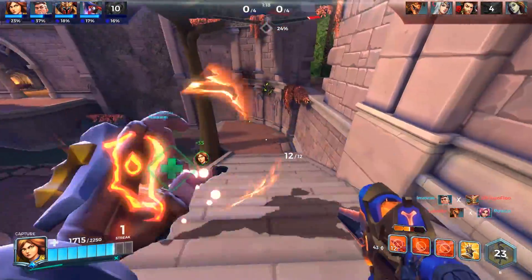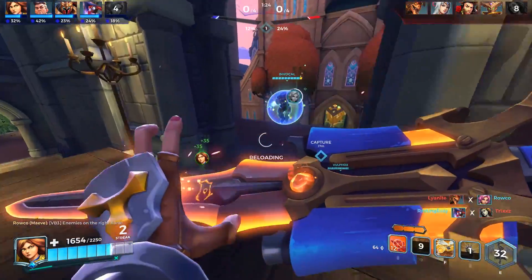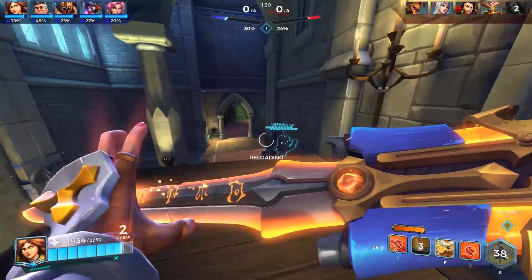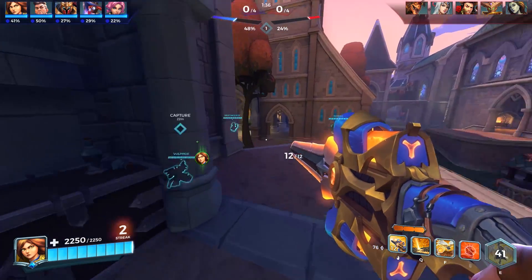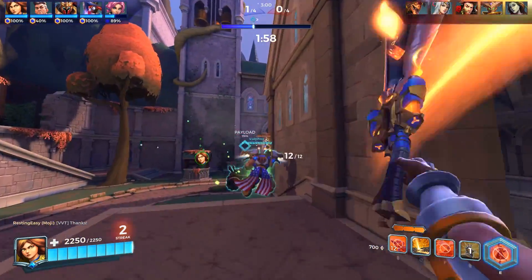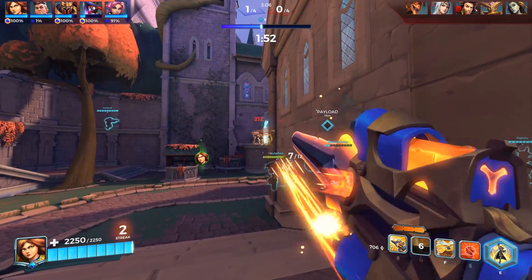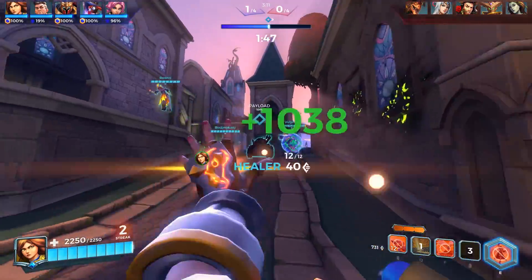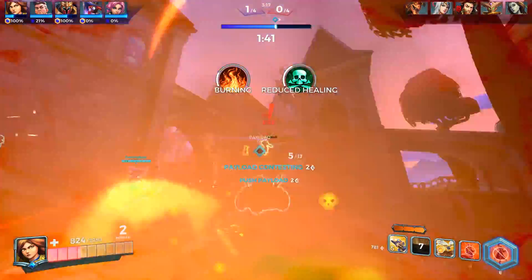Finding the right deck sometimes doesn't just mean finding the card that synergizes with the talent — it means finding cards that synergize with one another. For example with Seris: take the cooldown reduction off of Shadow Travel, and then have a card where every second you're healing you reduce the cooldown of Shadow Travel. While you heal you reduce the cooldown of Shadow Travel, and then maybe also reduce the cooldown of your heal so you get the heal off more often — which means you're even more rapidly reducing the cooldown of Shadow Travel so you can get into it faster when you need to or you're in a pinch. These are the types of interactions you want to be aware of to make decks that really synergize with one another. Synergy is the biggest key in making a great deck or loadout or build.